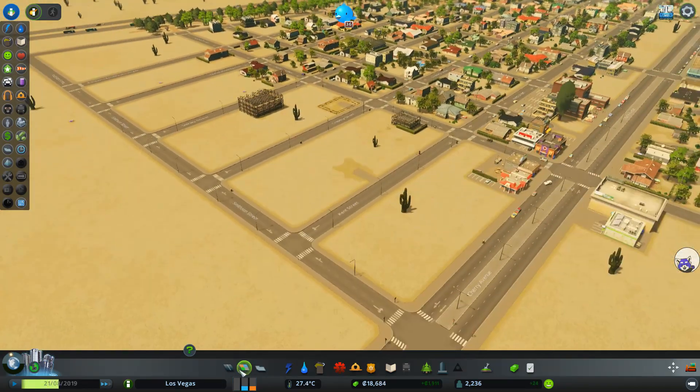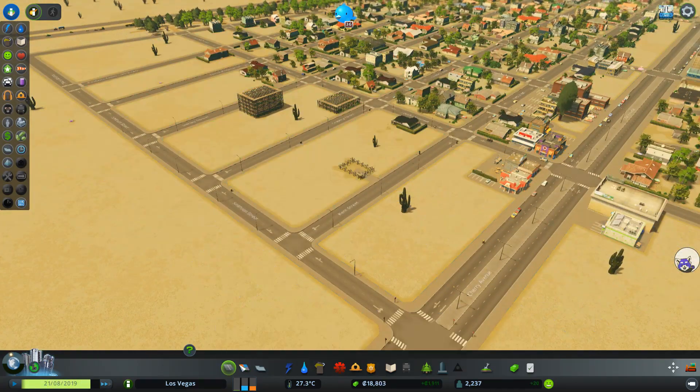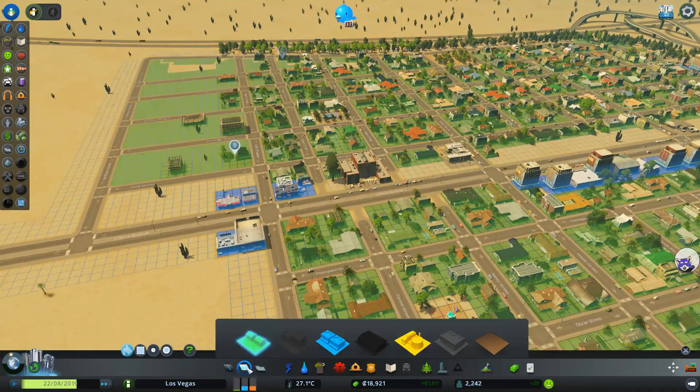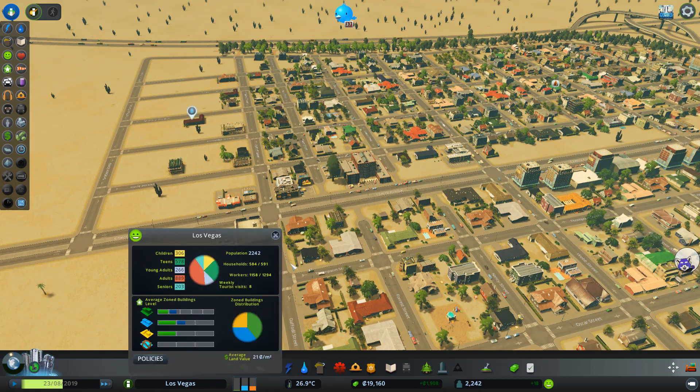Slowly building up. Let me see some statistics. We have two and a half thousand population. We're actually understaffed. We have weekly tourists — eight. That's interesting.